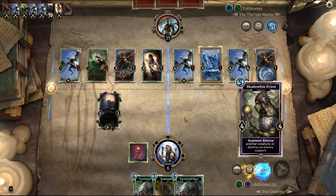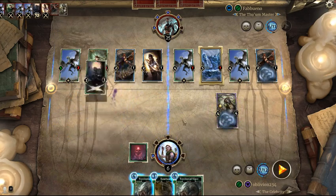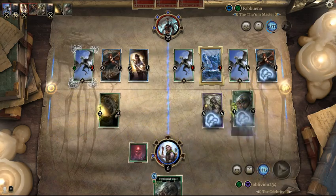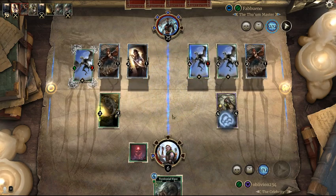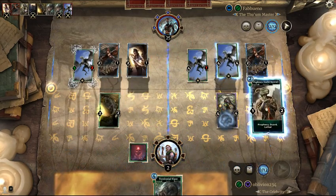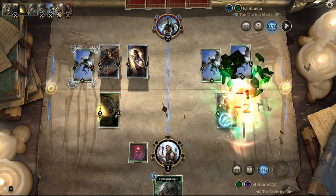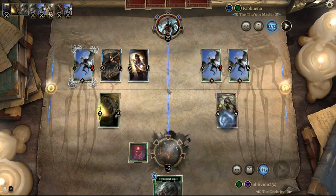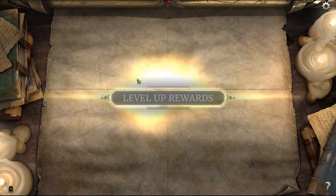We're dead this turn. We couldn't stick a board because of these three stupid dragons, which he of course had all three. And I didn't draw any of my removal until now. That almost would have saved me if it had been an X-Town, but I don't even run one. Honestly, nothing I could do there — I played what I had. He just got lucky and had literally the perfect thing to deal with me — a whole bunch of dragons that just killed my guys and I couldn't do anything.